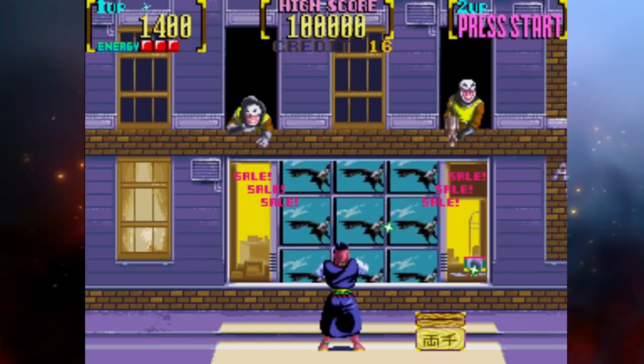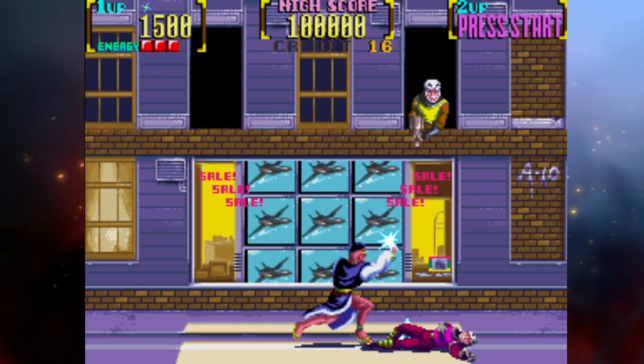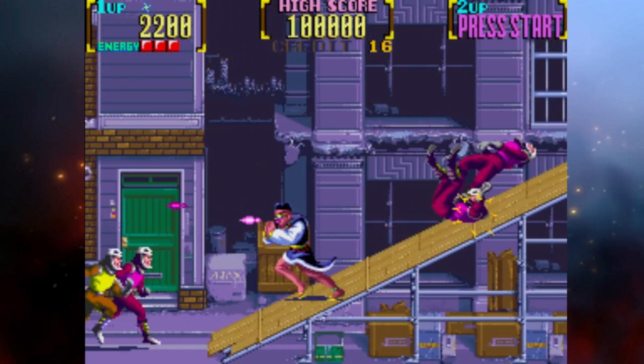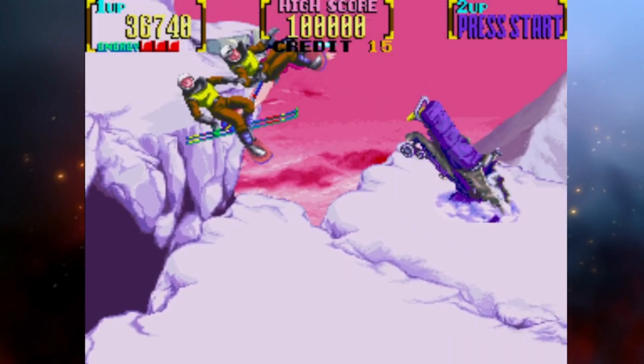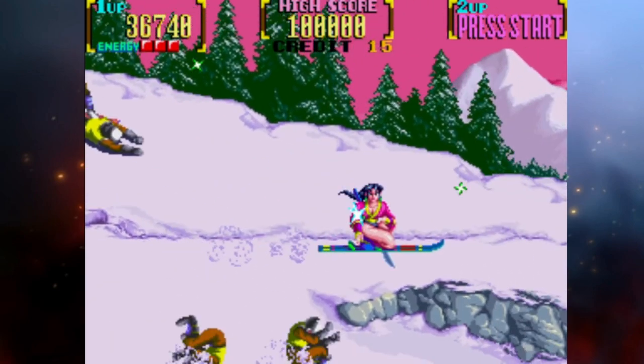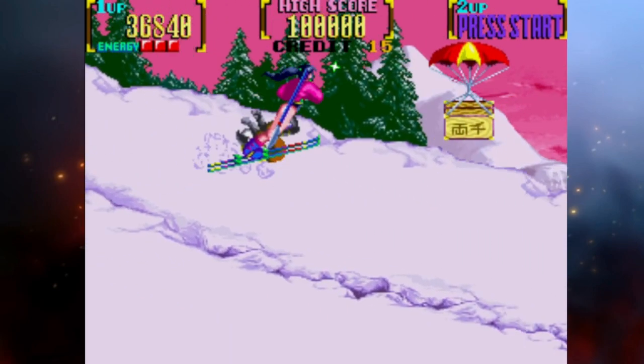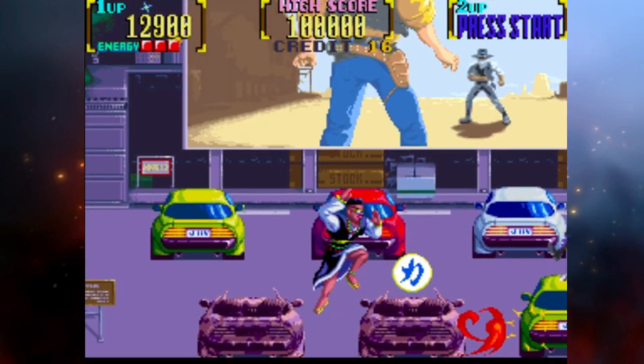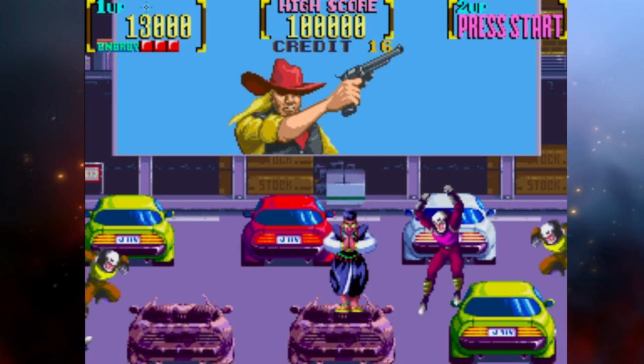If you were to take the run and gun action found in Konami's Sunset Riders and replace cowboys with ninjas, you would have the brilliance that is Mystic Warriors. Released in 1992, Mystic Warriors is an arcade run and gun that shares many of the fun elements that made Sunset Riders so special — Sunset Riders even gets a cameo in Mystic Warriors.